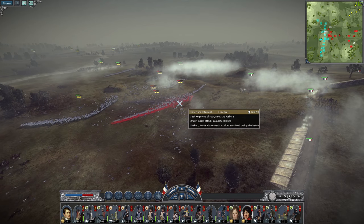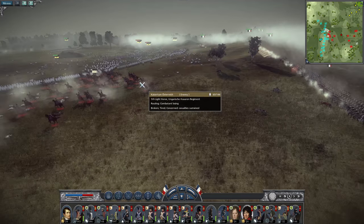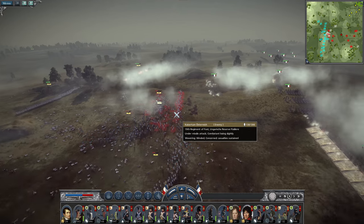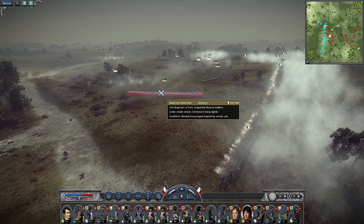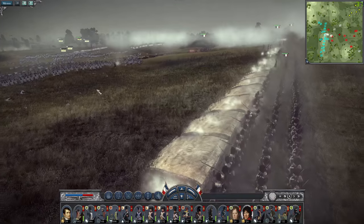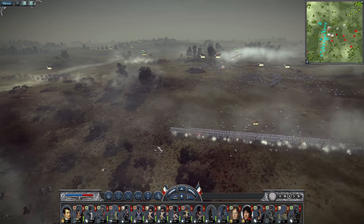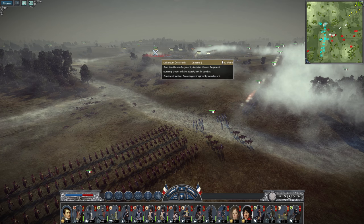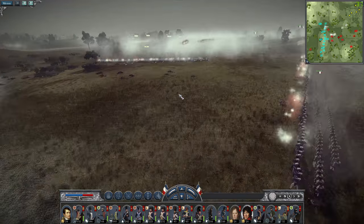Another cavalry unit is coming at us again, doing another attack. The line is holding - I don't think the cavalry will get further. The Austrians are pulling up a lot of troops but they're not able to break through our lines, not even close. Canister and gunfire from the old guard is enough to see most of the Austrian army off. We still have a Grenzer unit out here which I'm a bit worried about. I want to send my cavalry up to deal with them.